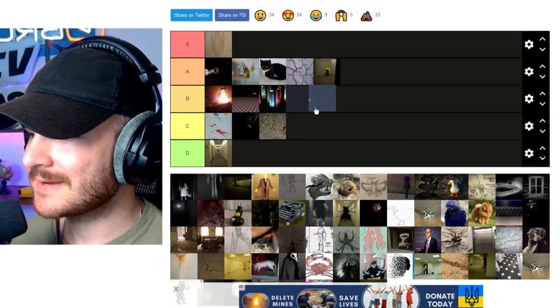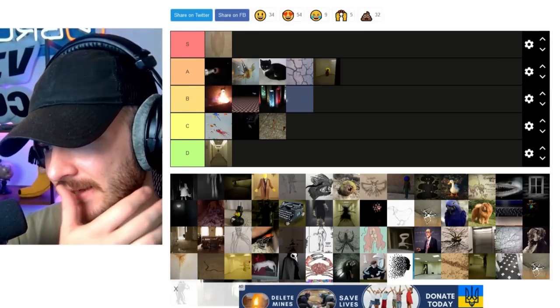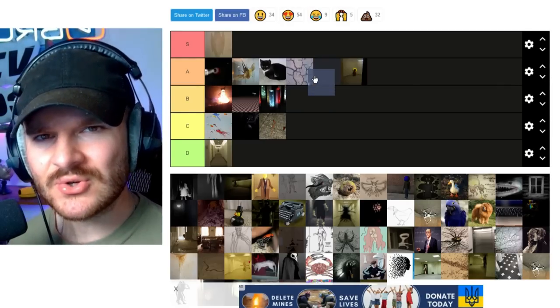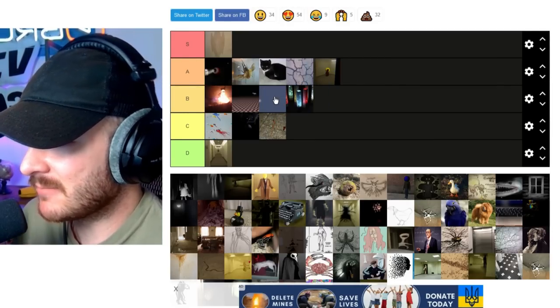These are Light Guides, I believe — they're in the Cygnus Archive level. I like these, they're cool. No one really knows what they do, no one knows all their stuff, and I kind of like that, so I'm going to put it at B tier, probably above Photoshops.